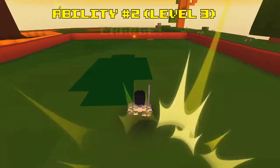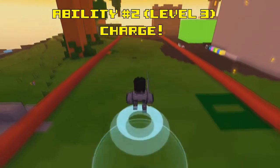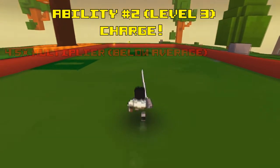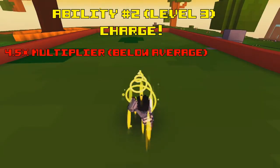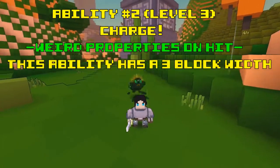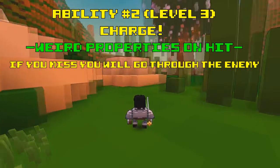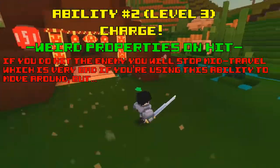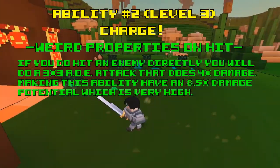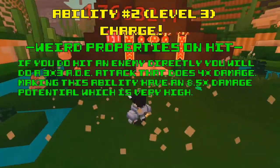The second ability, which you get at level 3, is called Charge. The description reads: launches the Knight forward, taunting, stunning, and damaging passing enemies. This ability is the Knight's mobility tool, so it's meant to be used as a movement speed tool. It does a 4.5 times damage multiplier, which is below-average for a damage ability, and it has a lunging range of 14 blocks which is a very long lunging range. This ability has a weird property: since it has a 3-block width, you can hit an enemy even if you didn't hit them directly — in that case you will go through the enemy. But if you hit an enemy directly with the tip of the charge, you will stop mid-travel and it will do a 3x3 AOE that does 4x damage, meaning hitting directly gives an 8.5x damage potential, which is a very high damage ability.